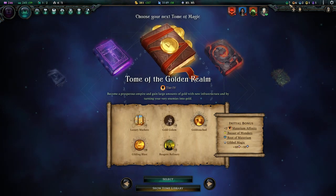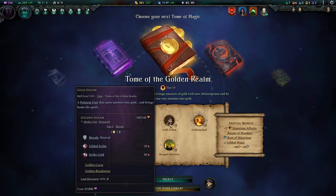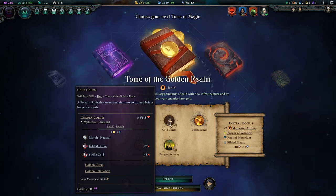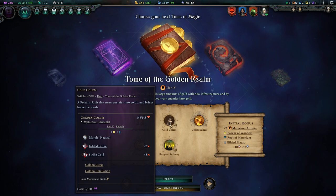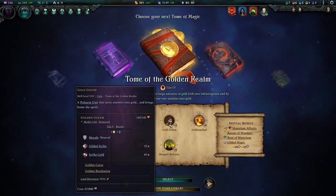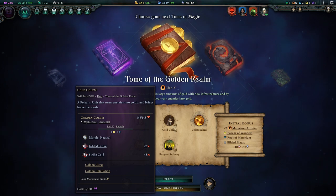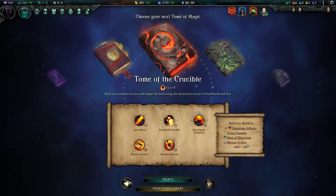A new tome volume can be chosen - green or orange it will be. We definitely need bigger, better units. The gold golem is a polearm unit - a mythic unit, so they're really strong. Strike Gold deals 45 physical damage, Guild Strike 22. But they do cost a lot of upkeep.